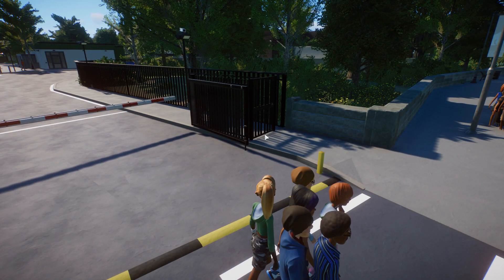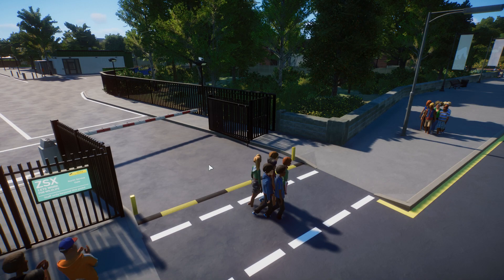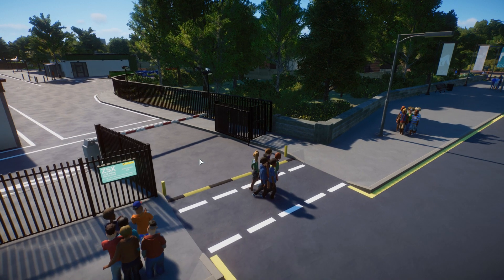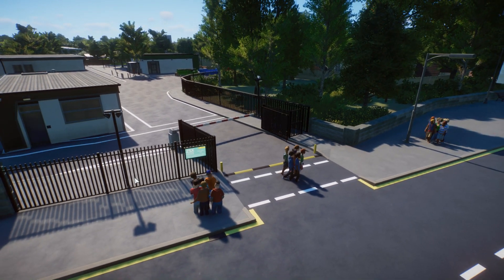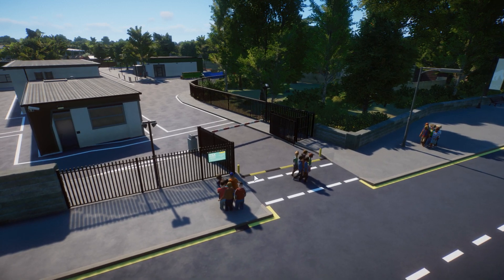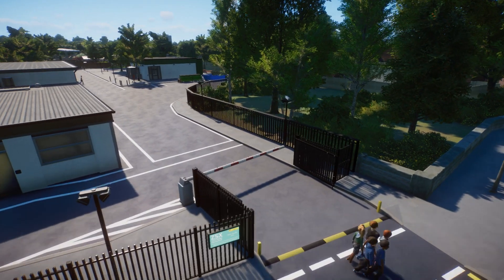There's one word in particular I want to use, and you're probably going to hear it a lot over the coming episodes, and that is 'delicate.' And the other one is 'refined.' That's essentially what I need to do - refine everything and make everything a bit more delicate. Things felt very chunky and clunky. Because we're going for that realm of realism with this zoo, we need to start adding stuff that helps with the realism. The project was started well over a year ago, and some of the pieces we've got now, we didn't have then.